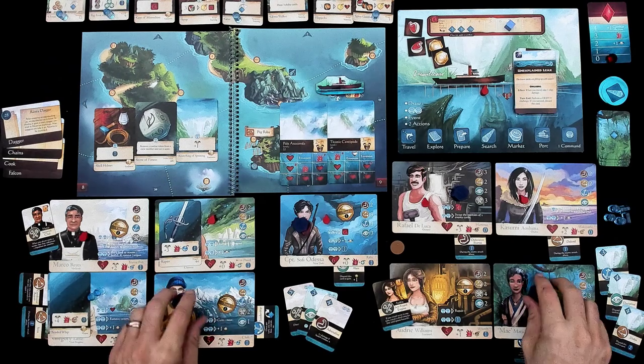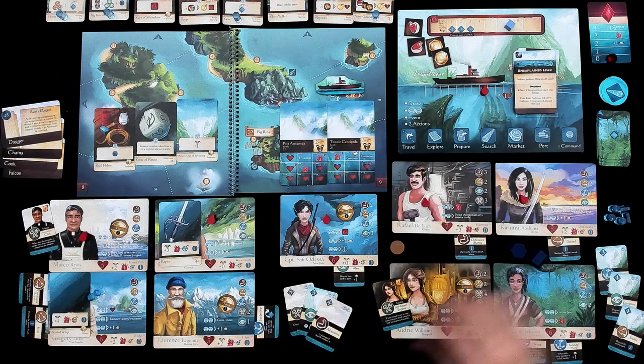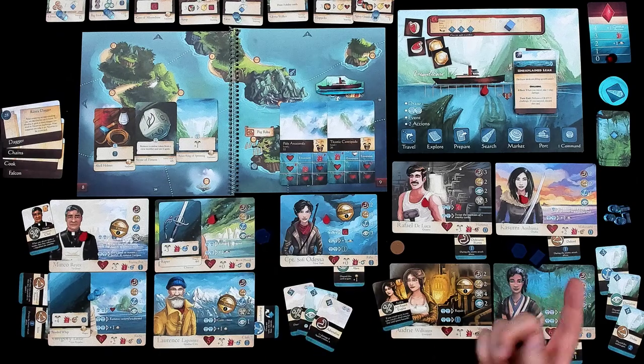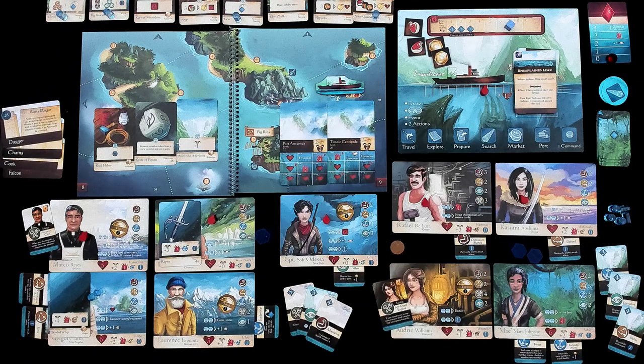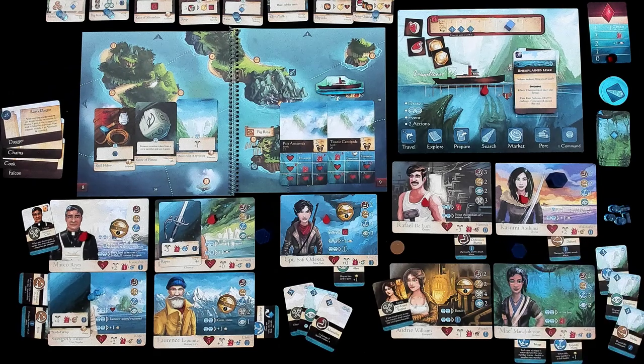Then these things reset and we start again. Jen's got her two, I've got my two. Unlike normal where we alternate turns, Jen could take both of her turns before I take mine — we can go in any order we want. Jen has the heavy hitters. Let's have her start with Kasumi and her Wakazashi sword. It's very handy — it does three points of damage by default, plus one additional damage for every cunning that she discards.